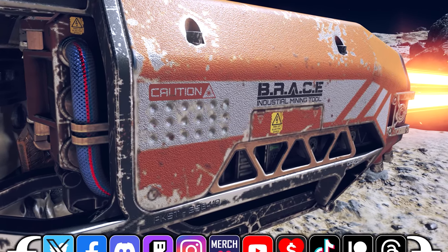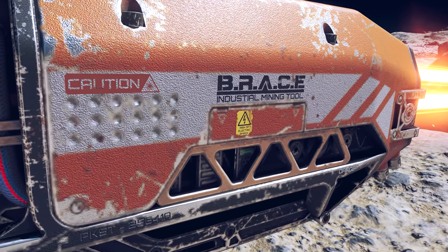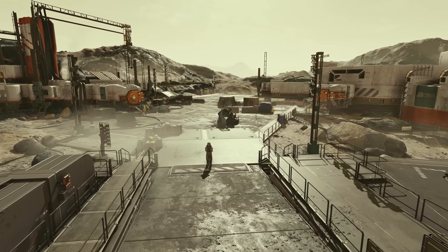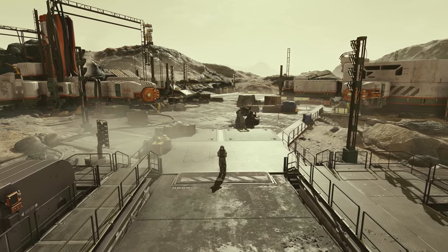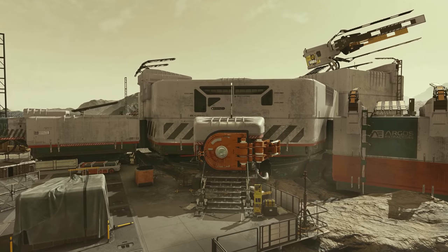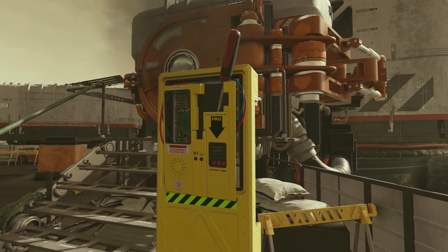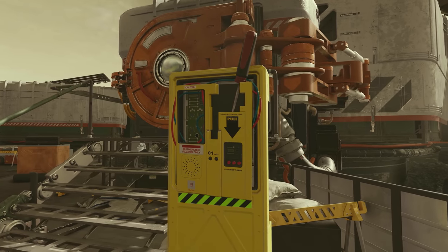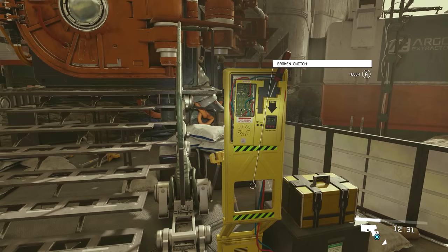Without further hesitation, let's go and grab a mining tool that would make the royal house orange proud. As you probably know, we start the game on the moon Vectera, where we will spend some time with two other miners, namely Lynn and Hela. Once we get out of the mine and to the surface, we can see there is a second habitation module, but the door is currently closed and the switch to open it is busted. If we interact with the switch, we'll get an electrical shock and take a little bit of damage.